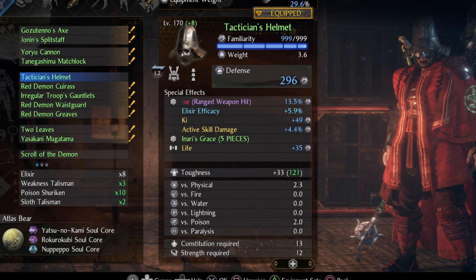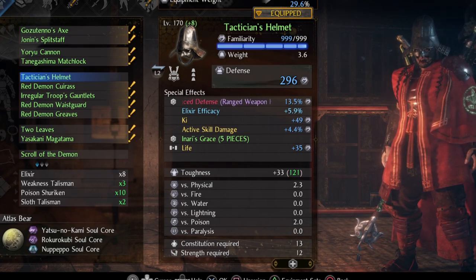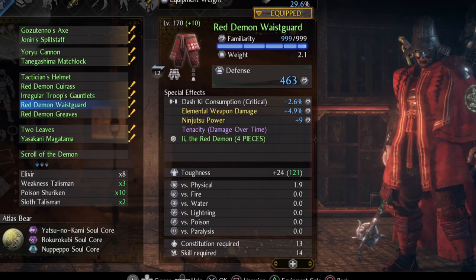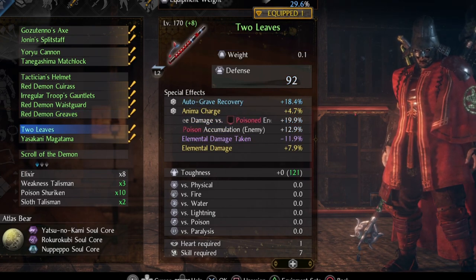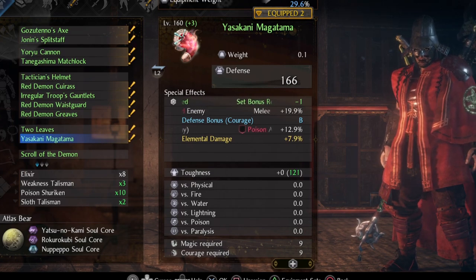Try to get elemental weapon damage on all armor pieces — you don't need to inherit them, they can be rolled in a normal way. If you can't get elemental weapon damage, go for active skill damage. Other special effects to look out for are ki increases, elemental damage taken reduction, untouched omnio magic, life recovery through amrita absorption, attack, rage or battle focus duration increase on gloves, and so on. For accessories, look out for poison accumulation, melee damage vs poisoned enemy, elemental damage taken reduction, and elemental damage increase.